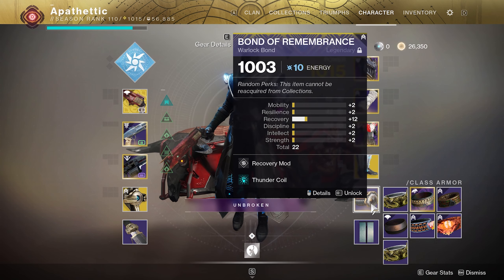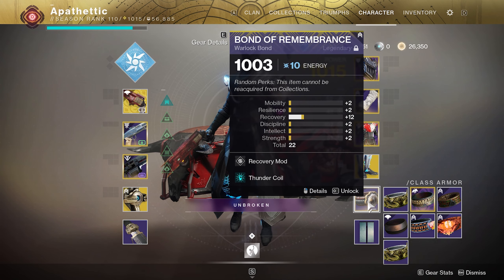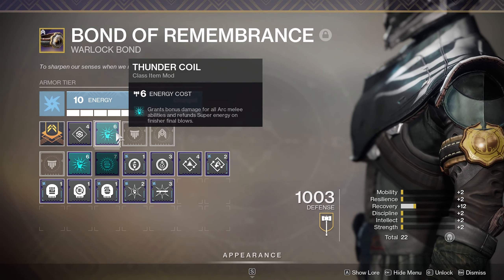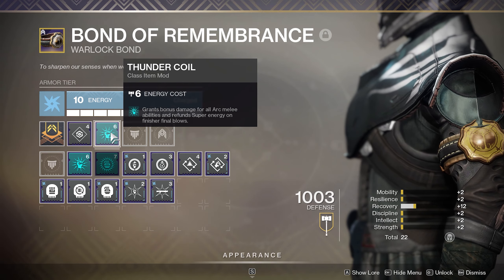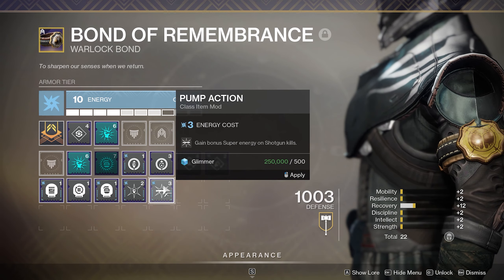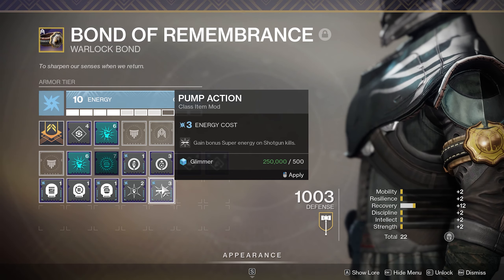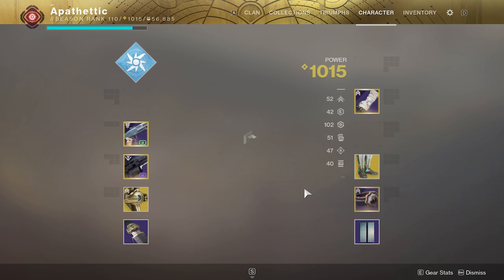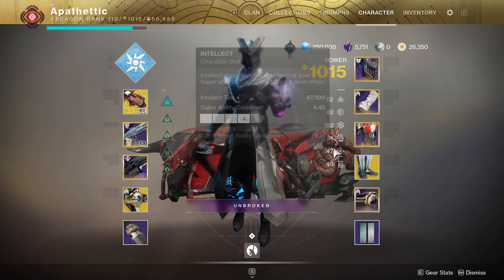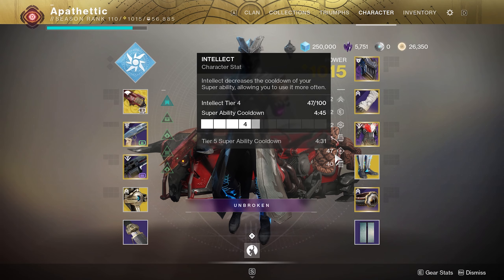For my bond, nothing too special — it's masterworked and I have a recovery mod plus Thunder Coil. If I weren't running an Arc subclass I'd rather run double Pump Action to get extra super energy on shotgun kills, which is very helpful in Trials since you're running lower intellect but still want your super as quickly as possible.